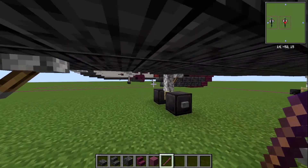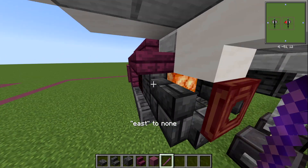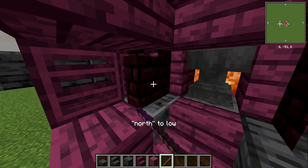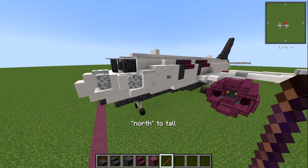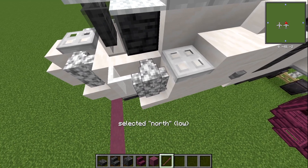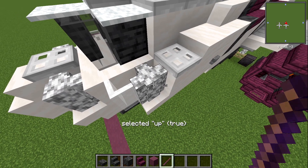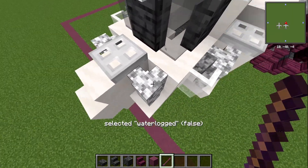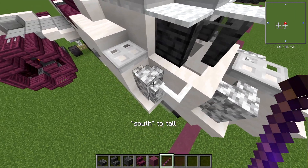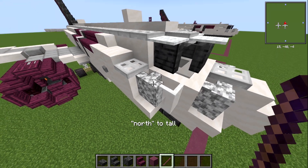On the inside, move this north one to tall as well. On the front, do a similar thing — north to tall, east to tall. Then set the remaining walls to tall and remove the up property where needed to make everything smooth and clean.